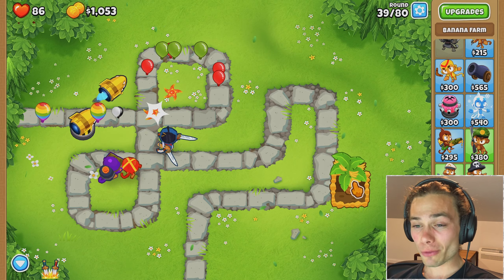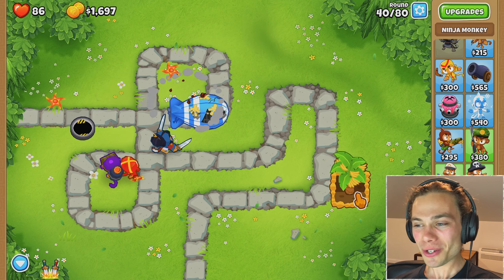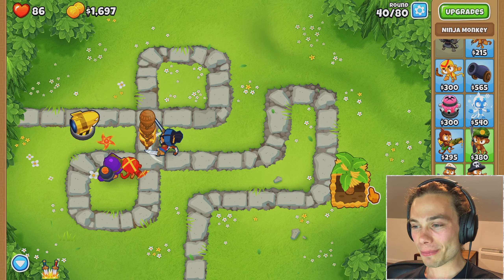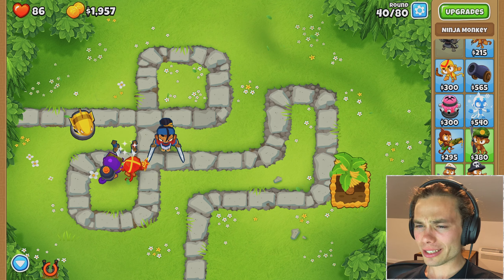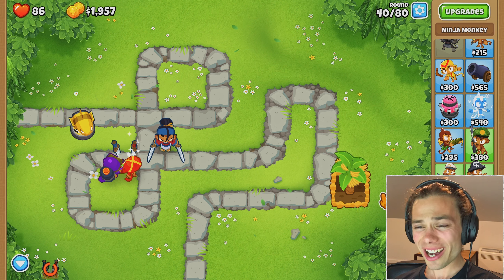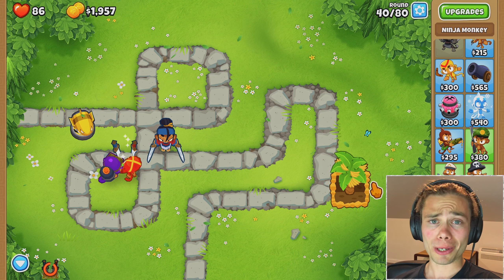I also upgraded the glaive — the boomerang to a glaive. I wanted to press B for banana farm but instead I pressed ninja and then space bar to start it, but hey, that overall didn't seem too bad. Everything was alright — I used the ability and it got cleaned up relatively quickly, but it has to be because otherwise it would just get straight through.